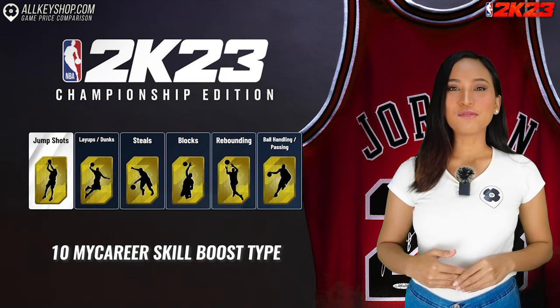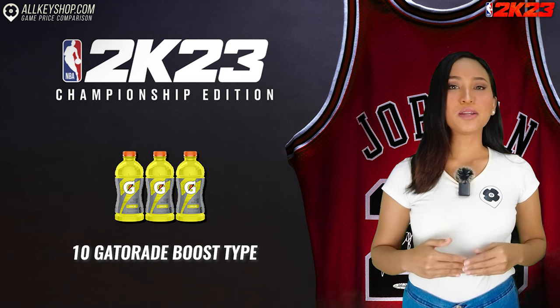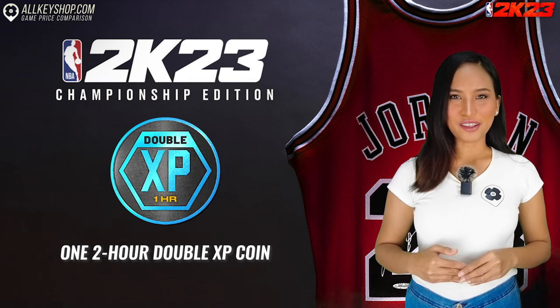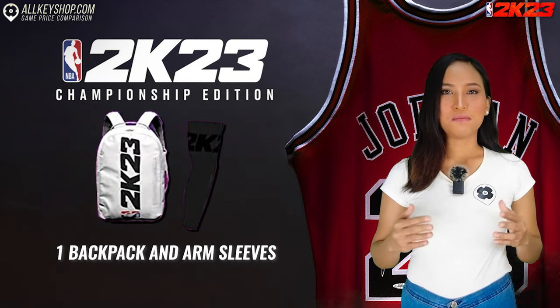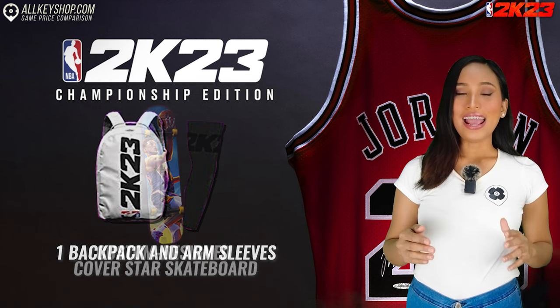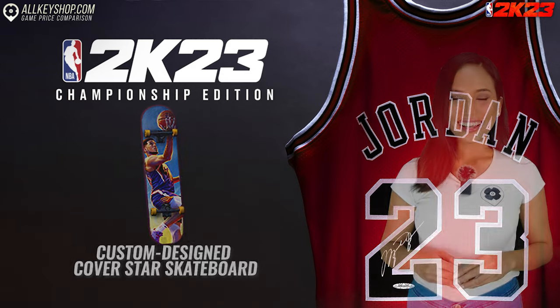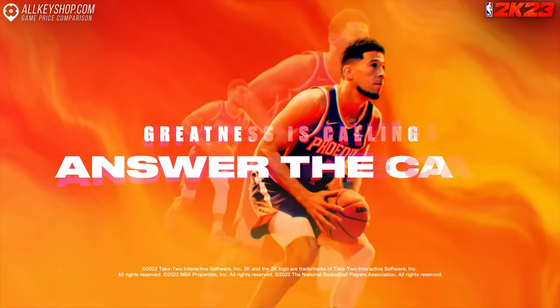You also get 10 boosts for each MyCareer skill boost type, 10 boosts for each Gatorade boost type and one two-hour double XP coin. Lastly, you have four cover star t-shirts, one backpack and arm sleeves and a custom designed cover star skateboard. The NBA 2K23 Championship Edition comes with a lot of content and is available to pre-order.